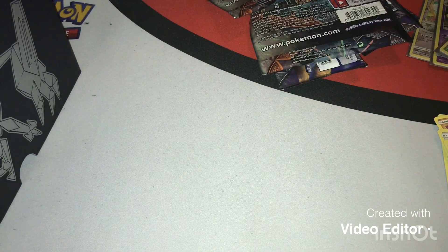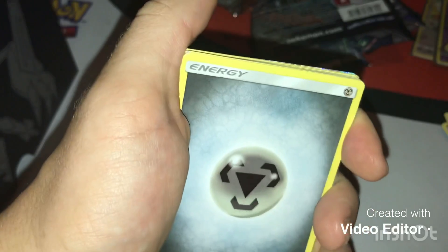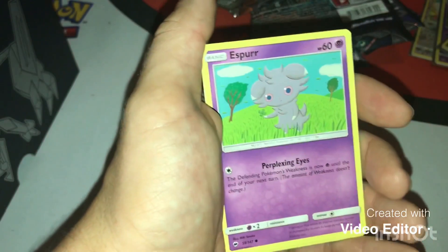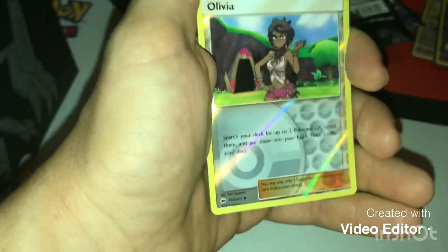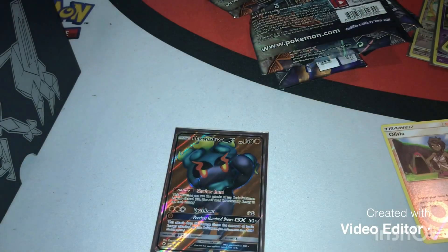Code card. I probably butchered that — didn't do what I wanted to do. Energy, Sizzlipede, Sizzlipede, Sizzlipede, Noctowl, Electabuzz, Espeon, Pansage, Panpour, Porygon. We have Olivia who is a diamond — I believe diamonds are uncommon — reverse. And a Marshadow GX card. Very nice. That is going immediately into a sleeve.